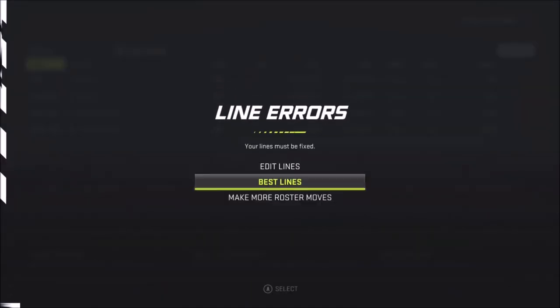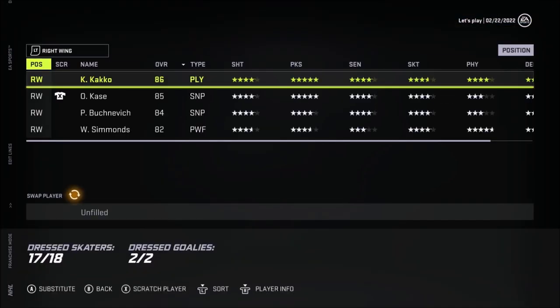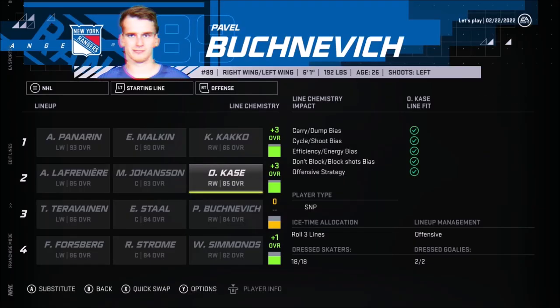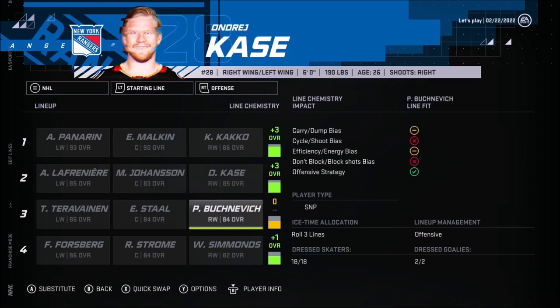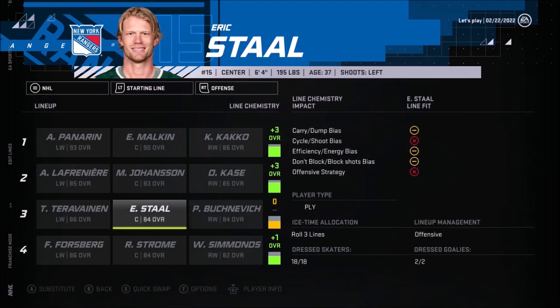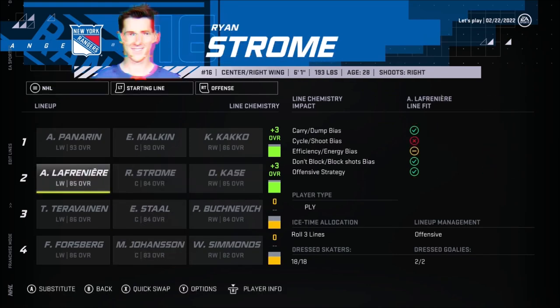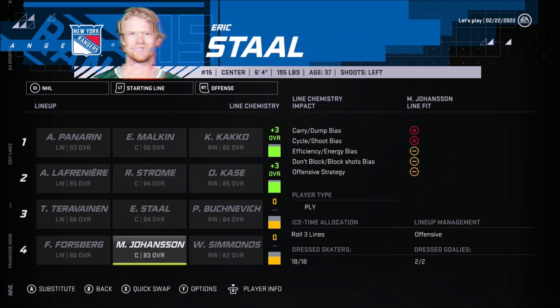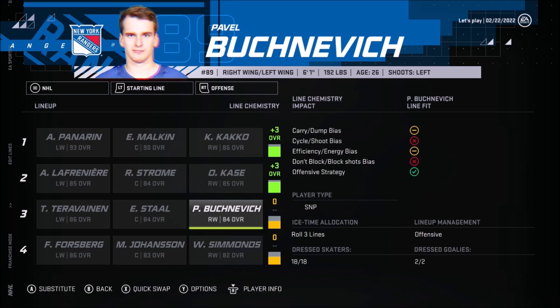Looking at the lines now — 84 and 87 for the second line combo. I kind of want to get Ryan Strome in there because he's almost plus five. So I'm putting Ryan Strome in there and demoting Johansson to the fourth line. We've got two playmakers and a sniper on the second line, but it's not perfectly clicking yet. Let's see if there are any defenders we can trade — Adam Fox and D'Angelo, I'm not trading either of them. Goaltender-wise, we could possibly trade Georgiev and get a better goaltender.